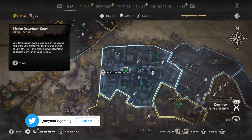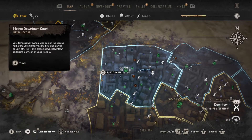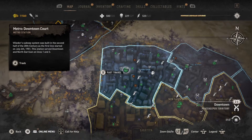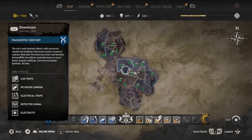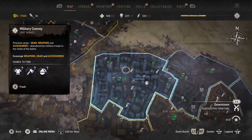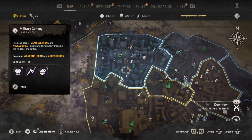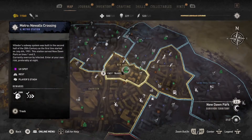I'm going to go over some of the best military convoys to use, simply because they're close to fast travels. By the metro at Downtown Court in downtown, you can find two military convoys — one here and one there — so that's two you can quickly farm to get yourself some batteries.